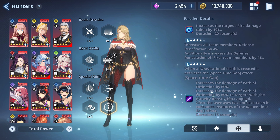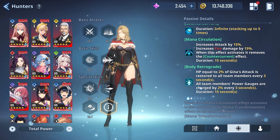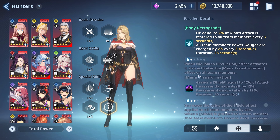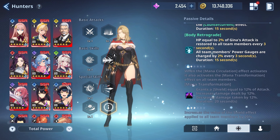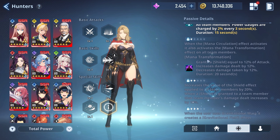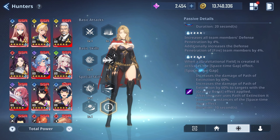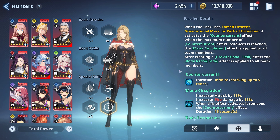She's genuinely meant for Yu Suhyun because he's a defense penetration type of unit. At five star, when a Gravitational Field is created it activates the Space-Time Gap effect, which increases the damage of Path of Extinction by 60%, and by 60% more to targets with Gravity Boost effect applied. After the user uses Path of Extinction it consumes instances of the Space-Time Gap effect. Duration is 10 seconds. I'm not going past this one copy though. If you're a whale, obviously go to five star, but it looks like two star might be the stopping point for most people.